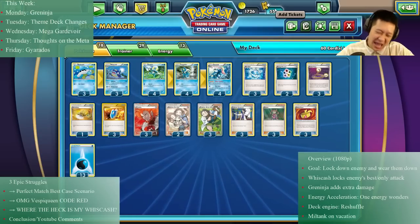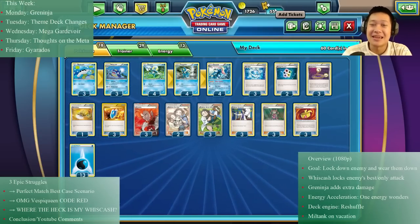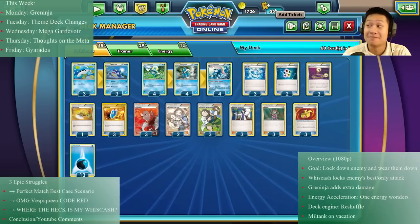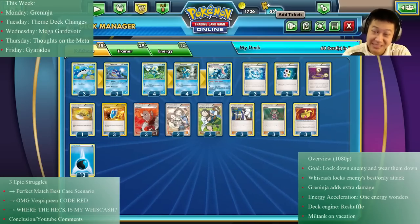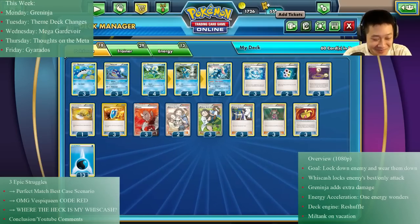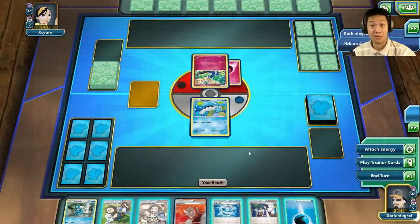Let me show you some entertaining matches. First match: perfect, ideal — the best you can see from this deck. Second match: up against Vespiquen — I'm going to hit for 280 damage, you'll see how that goes. Third match: all my Wishcash goes on vacation.